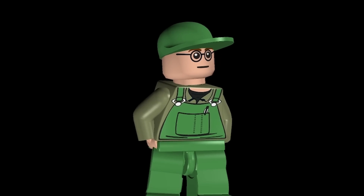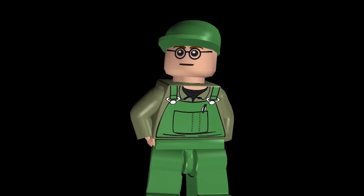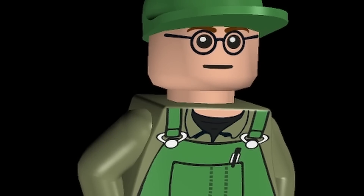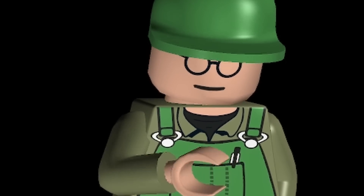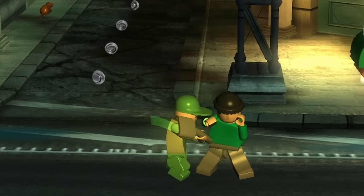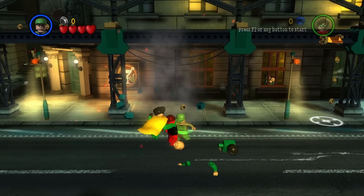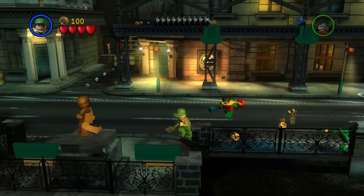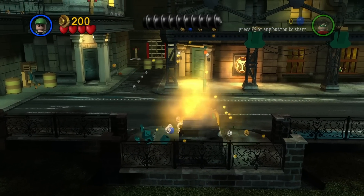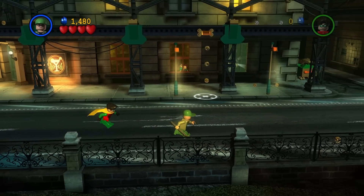This next one looks like The Riddler if he had a little time off to get interested in gardening — this is probably the sort of look he'd be rocking. Or maybe those glasses kind of work for Harry Potter as well. This one is a pretty neat looking minifig. He does have a shovel that he can actually utilize as a weapon, making him probably one of the more brutal characters in the game — running around hitting criminals over the head with shovels.